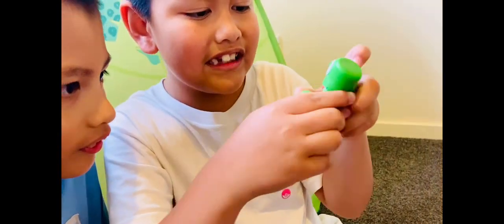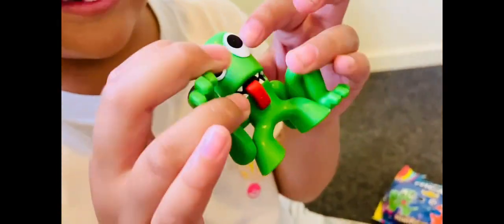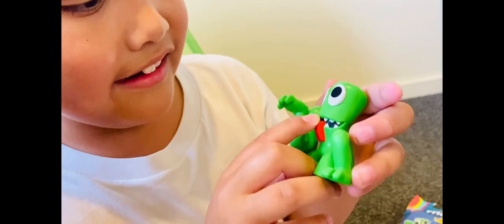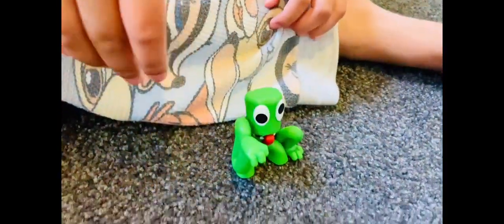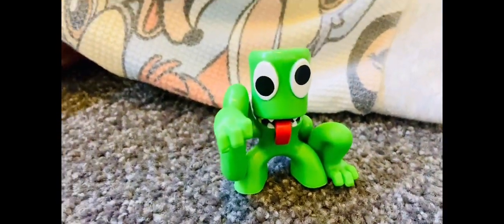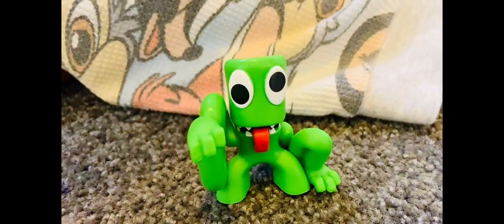He doesn't move, he's just a figure. But look at those spooky eyes. Look at those long arms and that tongue. And long eyes. He can stand. He's on the package — that means we got this one over here, Green.